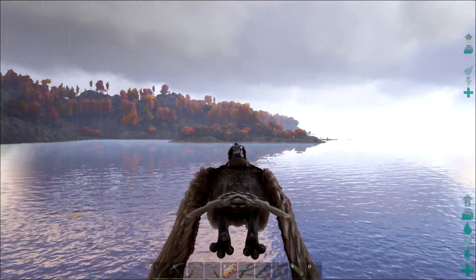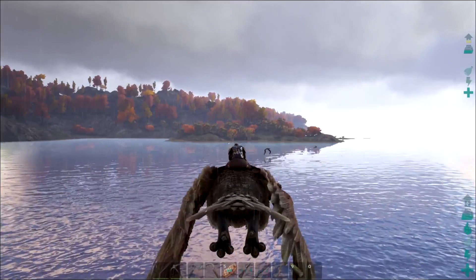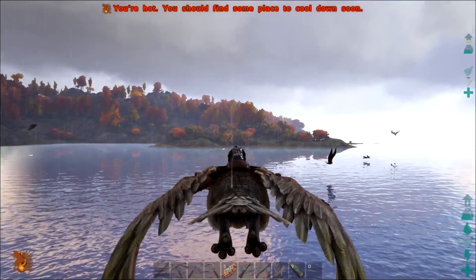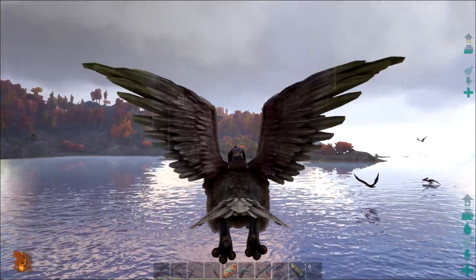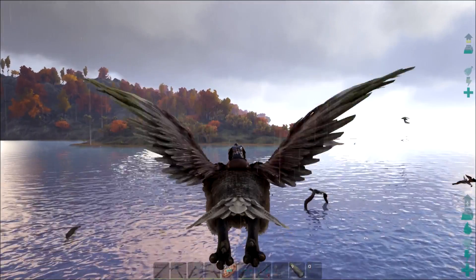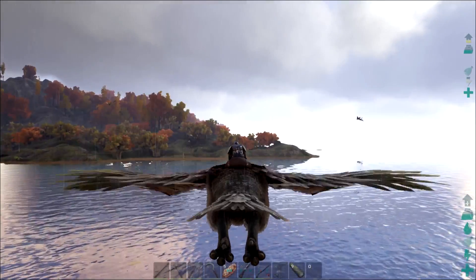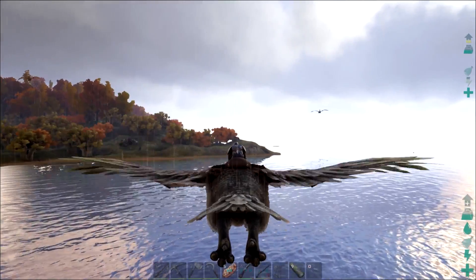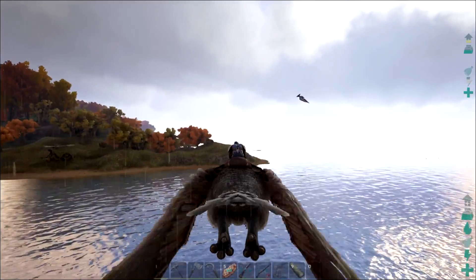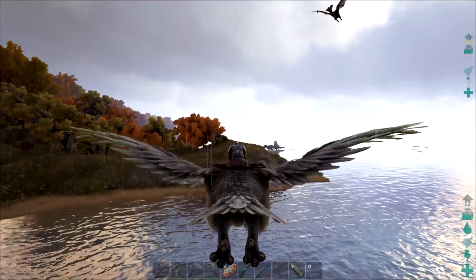I probably put like 18 tranks into that T-Rex the other day, and I just put at least 20 tranks or more into that Bronto. Now I'll admit Brontos usually take a lot, but I've knocked out a T-Rex with a single shot before. I don't understand why I can't knock them out all of a sudden — did they just get a giant boost to stamina or something?